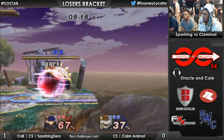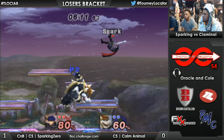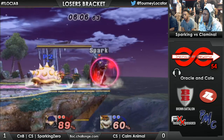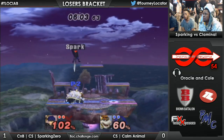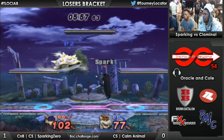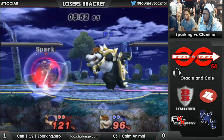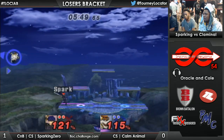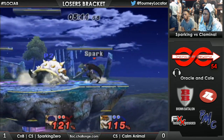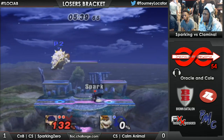Nice neutral air challenge. I like the attempt to shield drop through the platform — advanced tech from Bowser. My favorite advanced tech is attempting to shield drop and then spot dodging instead. Back air! Sparking Zero staying right out of range. Nice meteor cancel — get-up attack. Shield grabs him — forward air, not quite gonna do it, but Sparking Zero might make it back. That was a good angle. Paints out that dash tech, beautiful into a forward air.